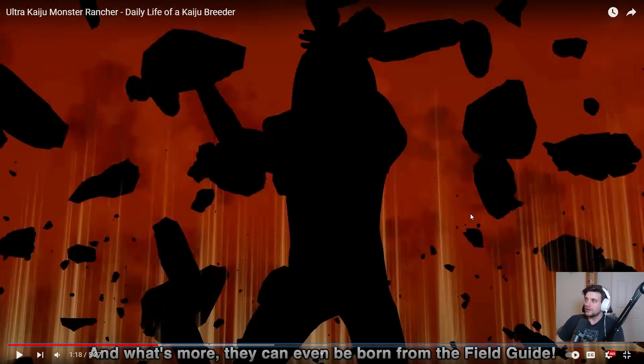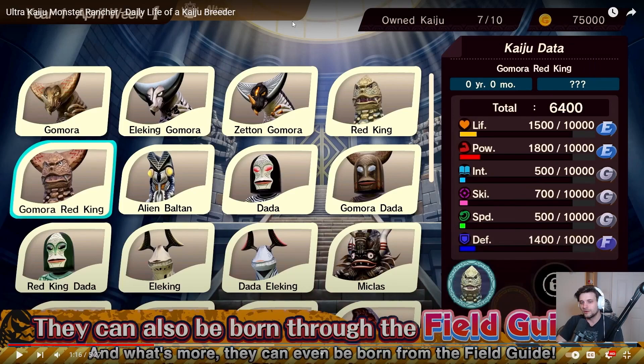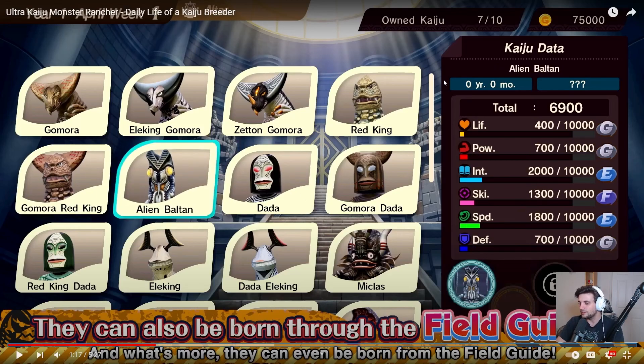You'll be born through the field guide - that's the encyclopedia I was talking about. Anyone you've made shows up again and you can just make them whenever you want. There's also a cry button, it's Pokemon now. Red King looks even beefier. Alien Baltan has high intelligence, skill, and speed with really low life, power, and defense - looking like a Pixie type character since Pixie doesn't have great skill gains, more intelligence and speed.